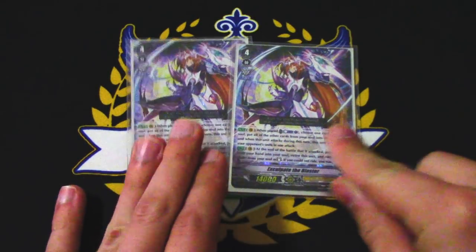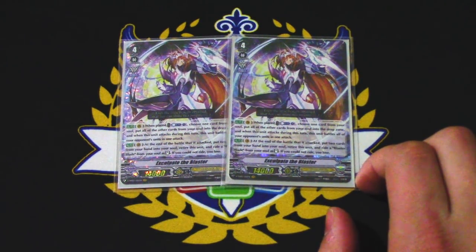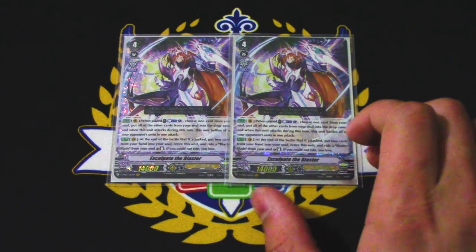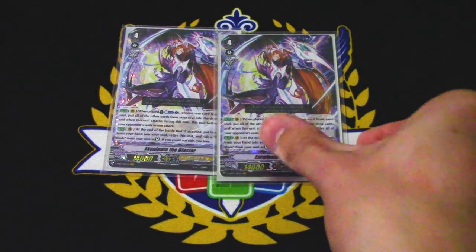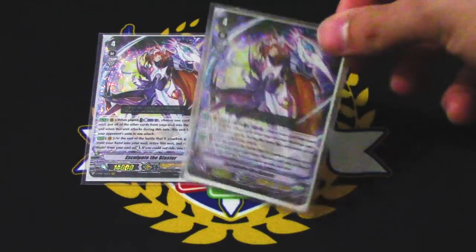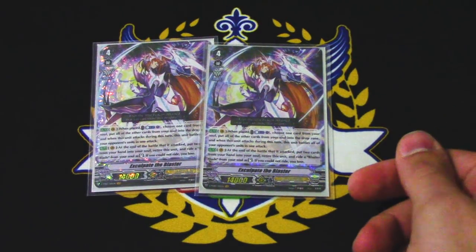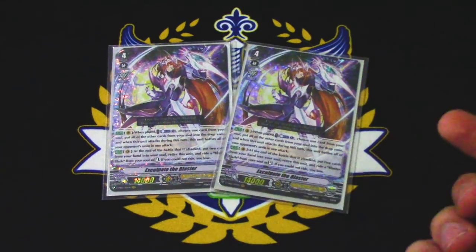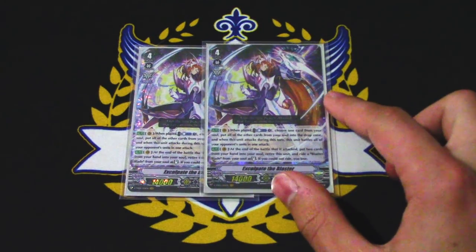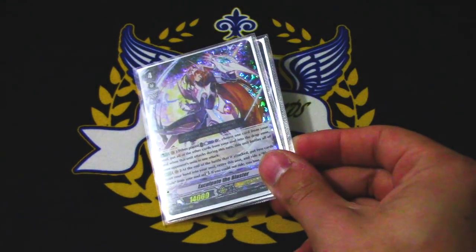Next up is two copies of Exculpate the Blaster. A lot of decks I've seen aren't even running Exculpate the Blaster — I can see why. It's just a fun card for the most part; I don't see it being amazingly good. Exculpate's skill is that when it's placed, you counterblast one, choose one card from your soul and put all the other cards into the drop zone. When this attacks, it attacks your opponent's entire board. At the end of the battle, you have to ride a copy of Blaster Blade from your soul and retire this — if you cannot, you just lose. When you ride the Blaster Blade, it rides at stand so you get to do an additional attack. If you have four rear guards, the Blaster Blade has a crit. So it's a fourth attack — usually a deck only attacks three times — so that's pretty cool.